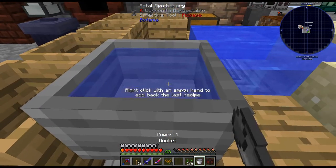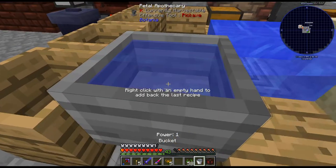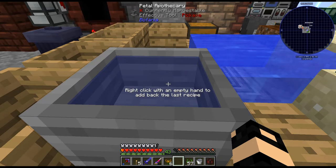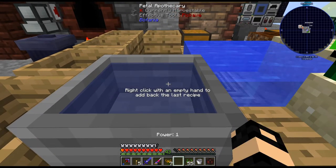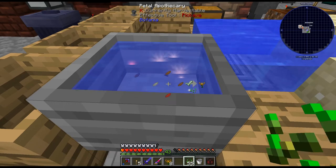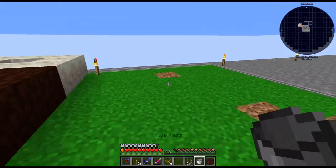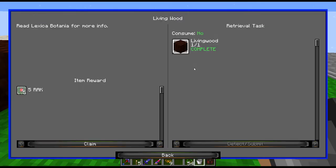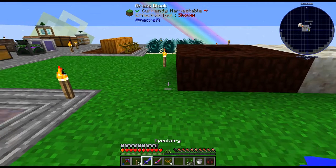Before we place these, we need the Mana Spreader, which is just one any petal, a verdant crystal, and some wood. Easy enough. Verdant crystal - oh, it's on me already. I don't really have any crafted up. I should put a crafting table over there. So we have the Mana Spreader. We're also going to need a mana pool, probably.